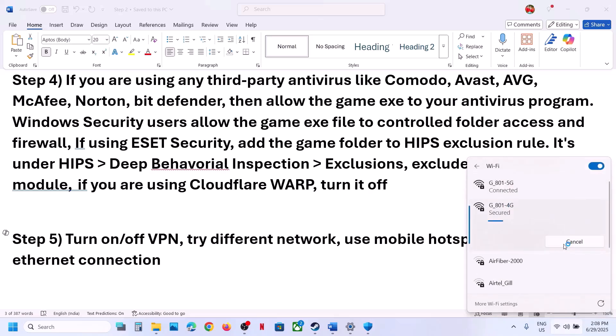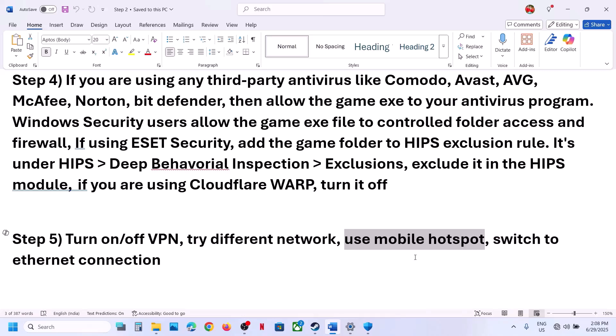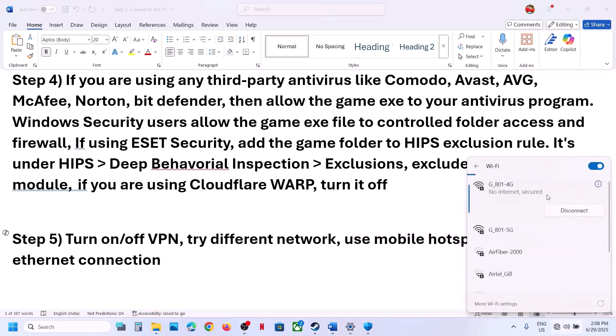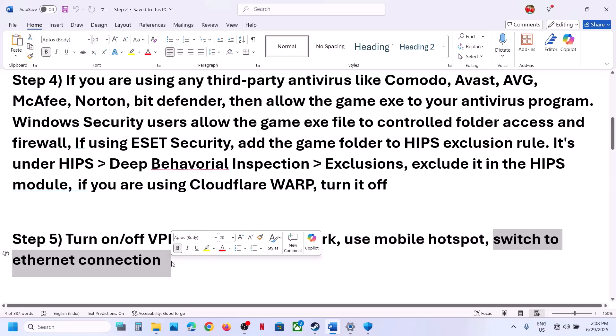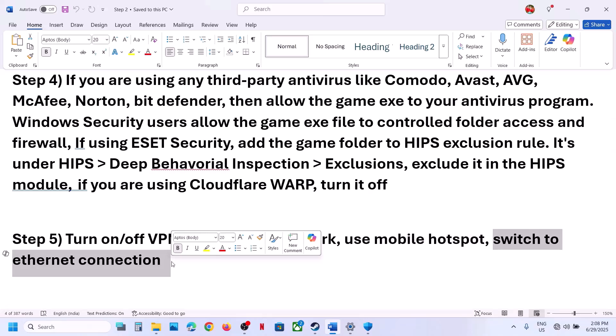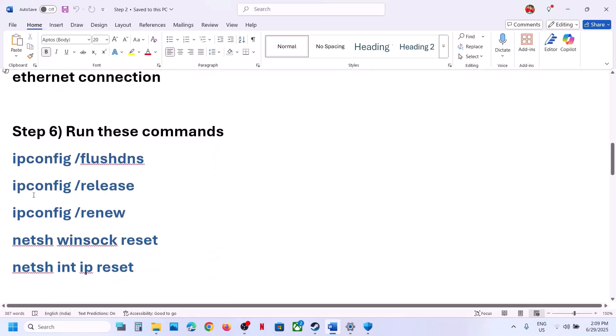Also try a different network. If you have any other network available, you can switch to a different network and check. You can also use a mobile hotspot — turn on data on your phone, then turn on the hotspot, and connect to your phone's network from here. You can also switch to an Ethernet connection if your computer has an Ethernet port and cable, and then check.